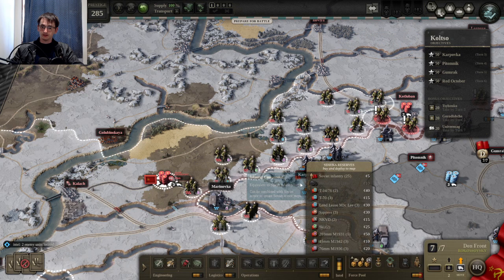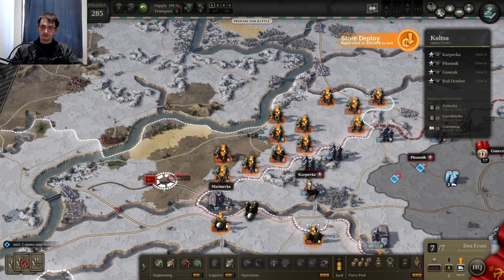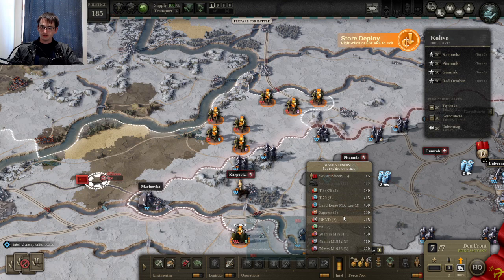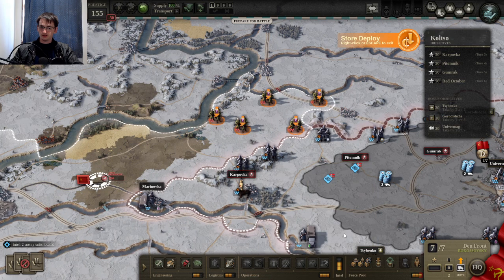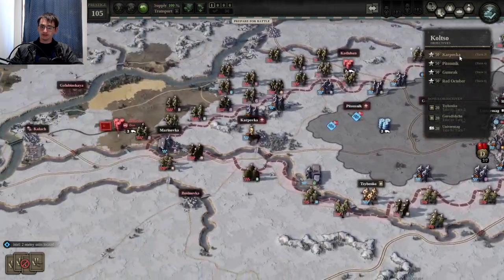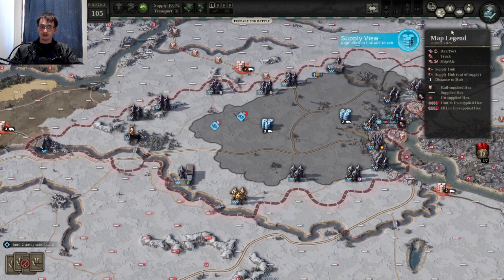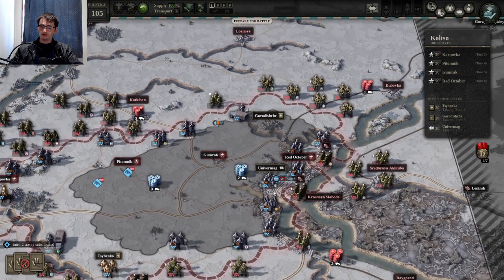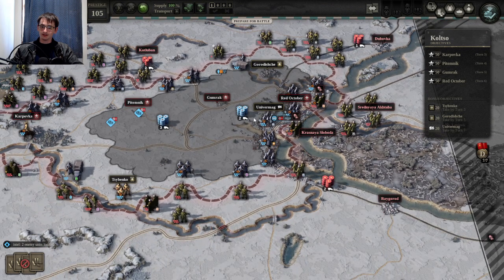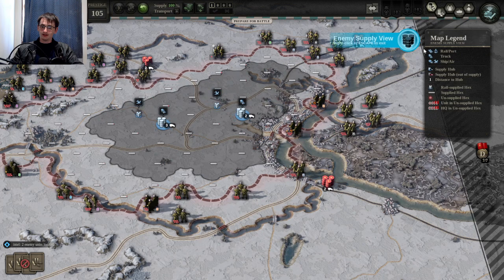I'm going to equip all my boys, be careful here — at least M3s, some sappers, need artillery. I'm just going to slowly punch this way. The game wants me to take Karpovka by turn three, so let's give that a go and see if we can, then we'll eventually end up in Stalingrad. Apparently if you take Univermag it just ends, so you could do a YOLO rush for Univermag — but I'm not going to do that.